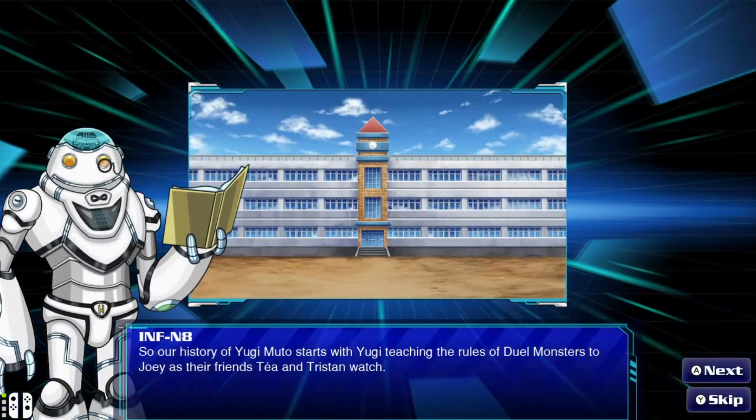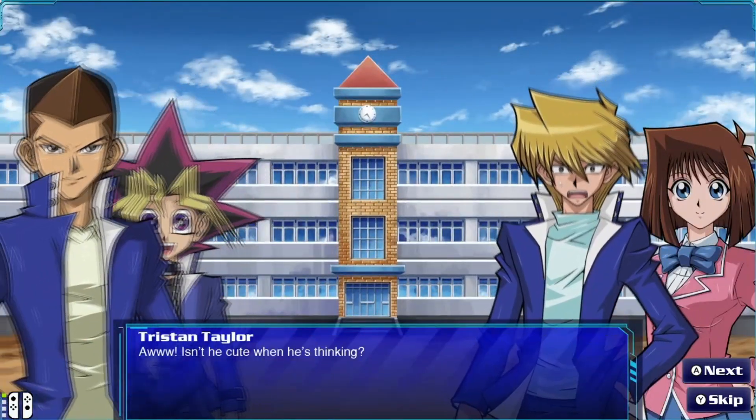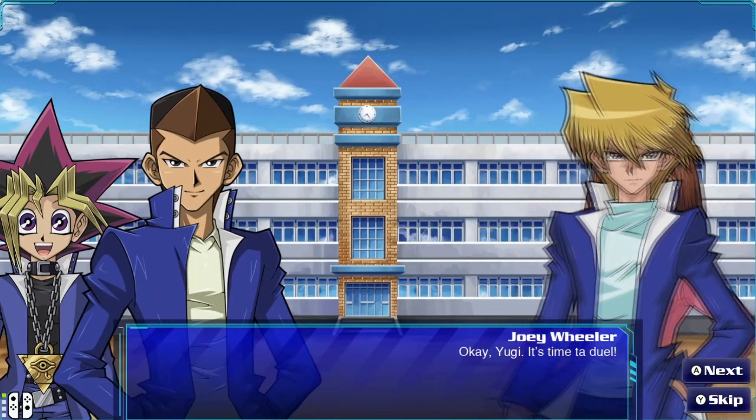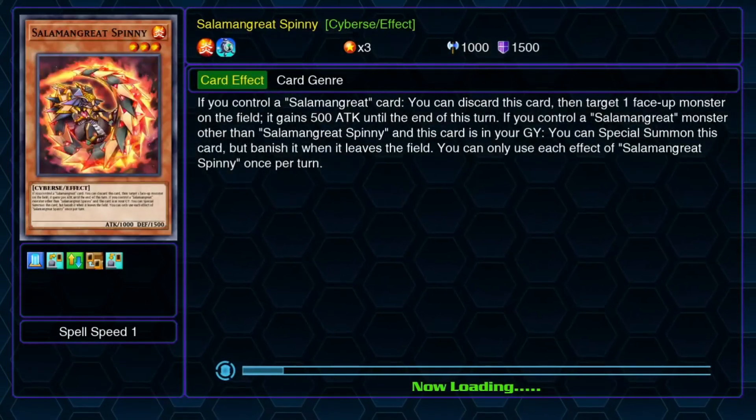Basically, Yu-Gi-Oh! goes to high school, and people like to play card games in between classes. Joey's learning how to play. Taya beats Joey — it's pretty funny. Now we're going to use the story deck because I just bought this game, so I don't have any cards.